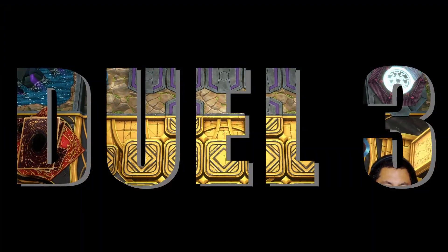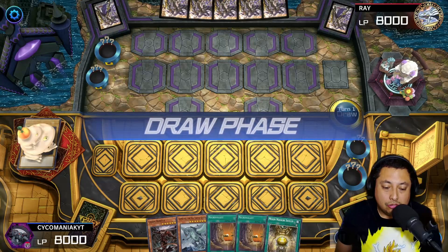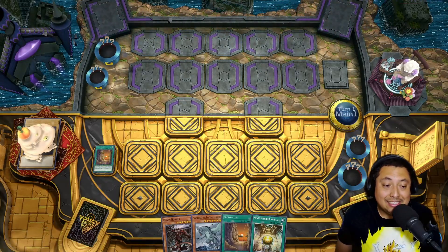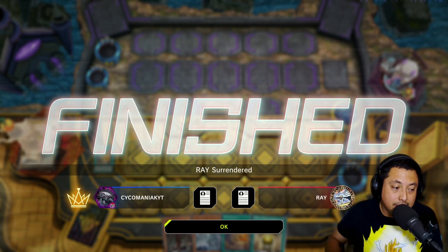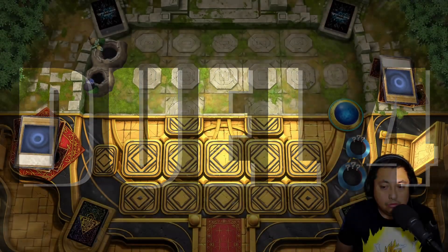For the third match we are going to be going first and we have a super strong start. We activate the Necro Valley and they instantly surrender — they do not want to play against Necro Valley, so I guess they needed their graveyard extremely badly. Freaking crazy. Let's hop into the next match.